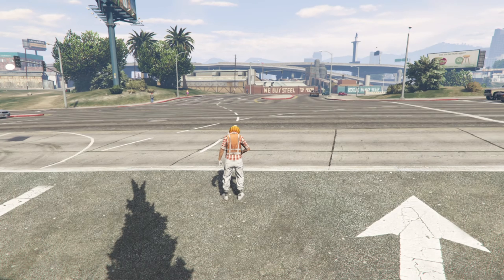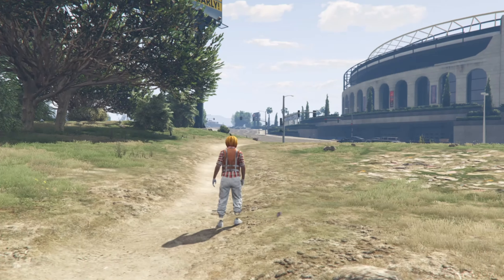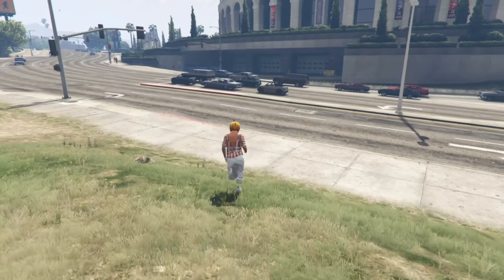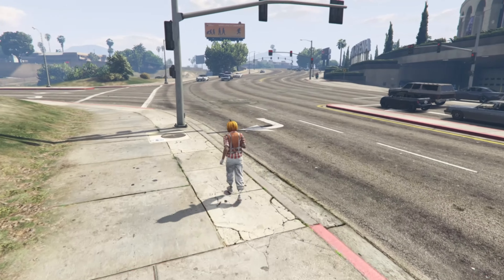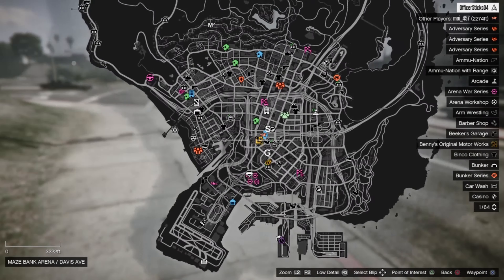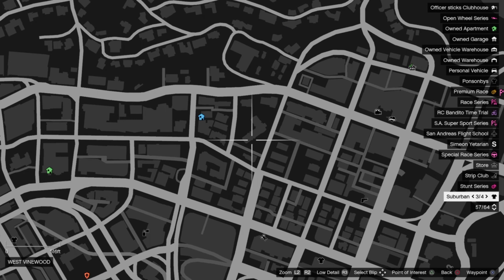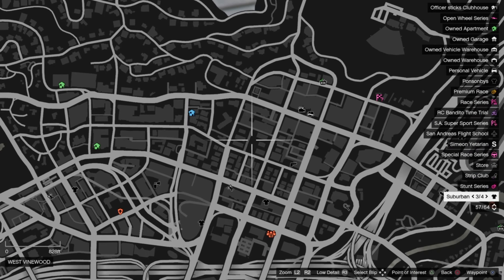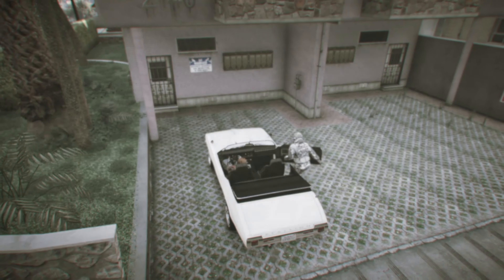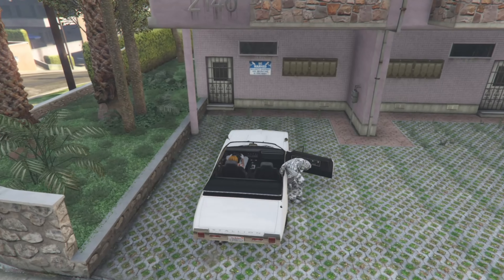If you did everything correctly, you're going to go up into the clouds and then spawn back into Garage Level B1 with no minimap. Now your friend wants to stop populating the lobby — he just pulls out his phone, goes to Play Quick Job, then Activity, and exits back out. That will stop it from populating the lobby for him.